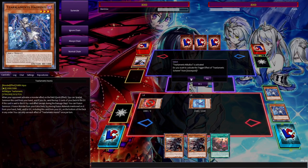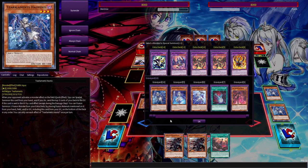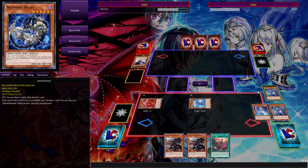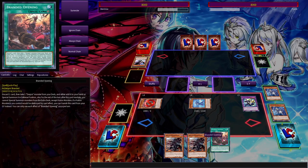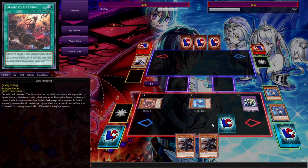Double-checking the graveyard — we hit Aluber and have Luber in there. We can just make a Winda with Beast and Skiren in attack position. Yes, we can set Branded Opening and pass. Just so everyone knows: use your Openings in draw phase — that's my fault. Rhinoheart's defense is really big for a level four.